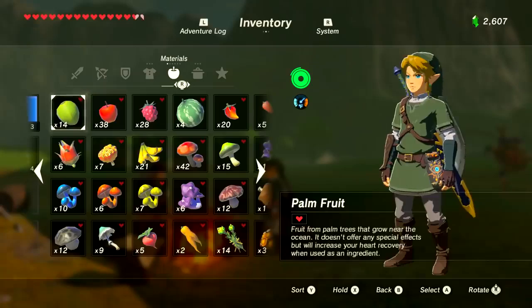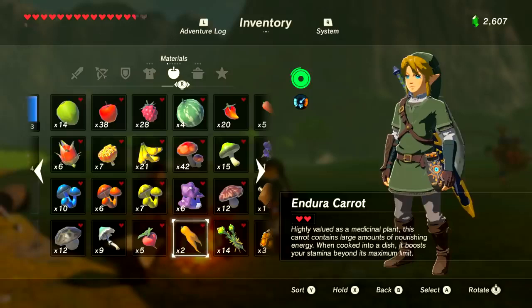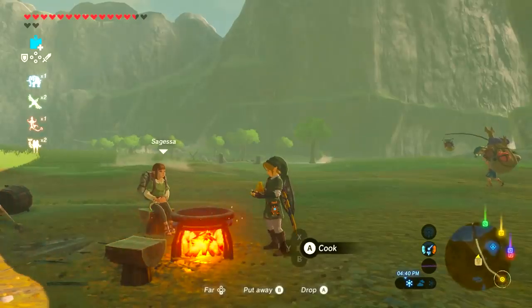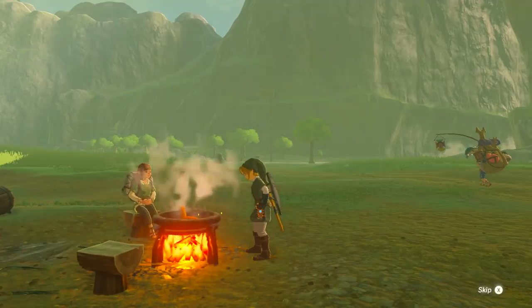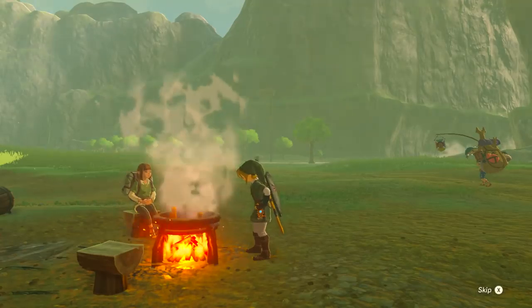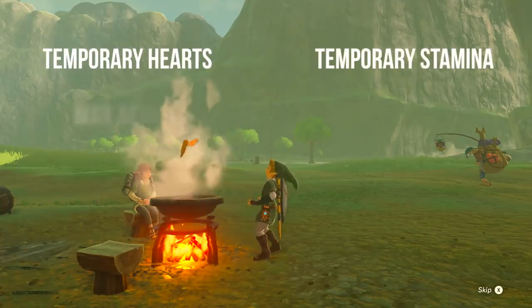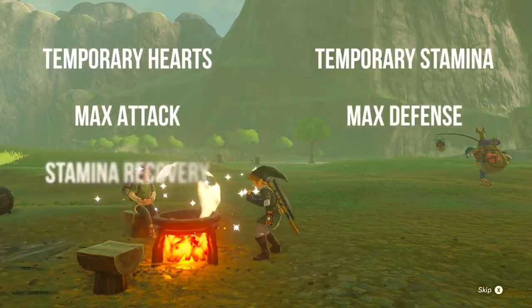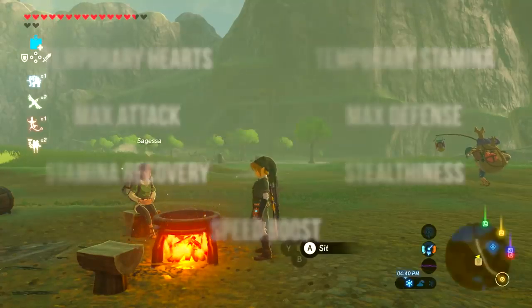Let's face it, you want to save all those monster parts to get the dark armor, am I right? Grab a cooking pot that magically fills with water and ingredients and let's go. I'm going to be going over the best recipes for max temporary hearts, max temporary stamina, max attack, defense, stamina recovery, stealthiness, and speed boost.